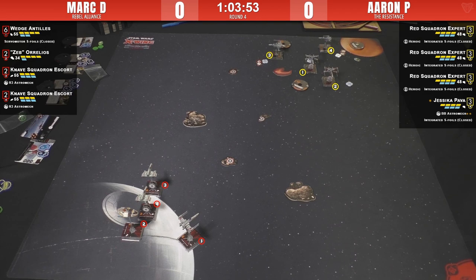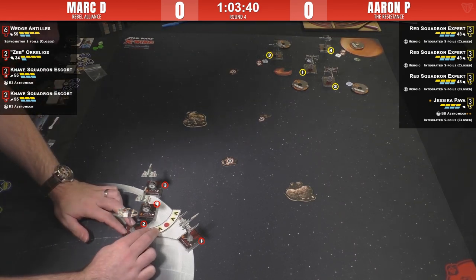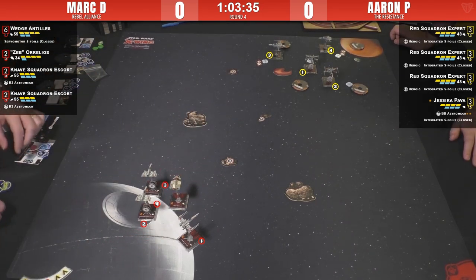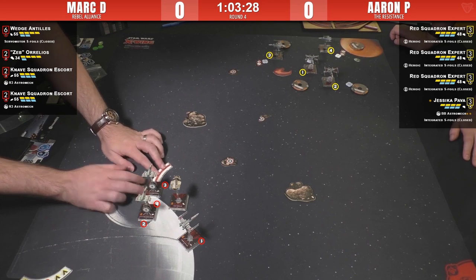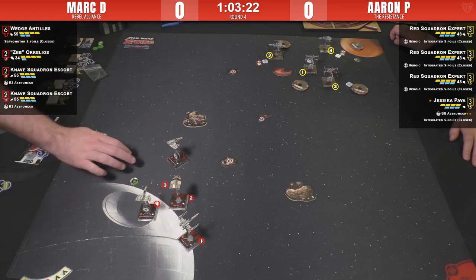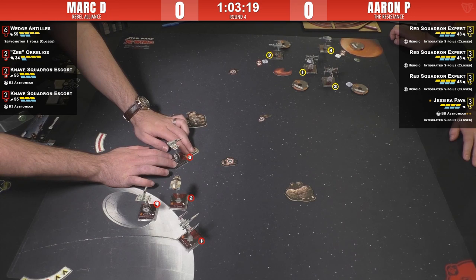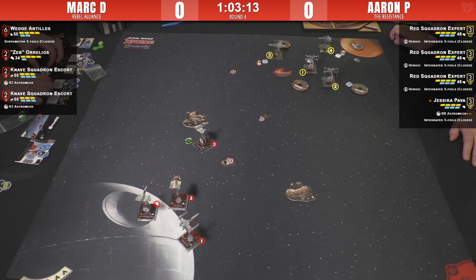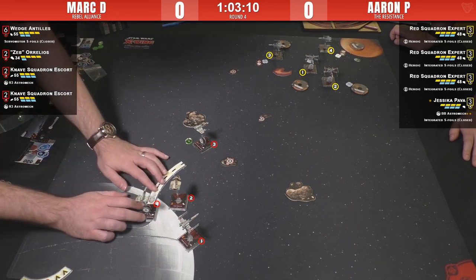He can do fun things like barrel Jess with his BB unit to self-block the guys behind him, still giving Jess her re-rolls and giving them shots. There's all kinds of different fun stuff you can do with the initiative order. The Shethapede is getting back into formation, getting good use out of that coordinate. The other thing about the Shethapede coordinating focus is it leaves the Knaves open to take evade actions, making them even tankier — or allowing them to boost using their integral boost.